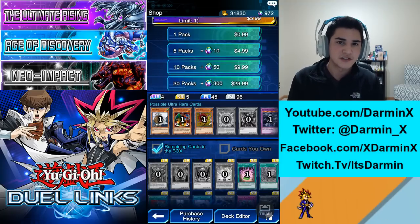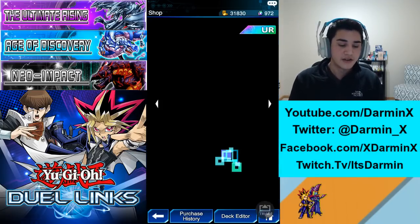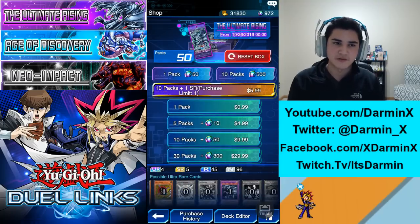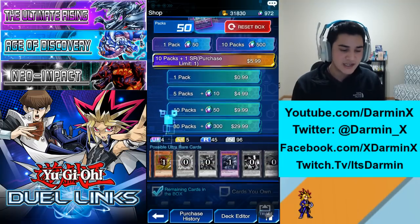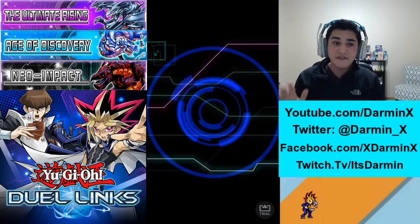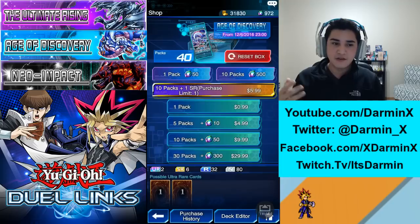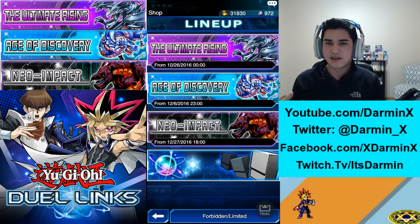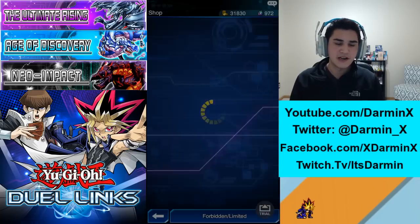In other gacha games you could spend thousands of dollars and may never get the card you want. In this one it's a little different, and I love it — it's why I haven't spent a single dime. Let's say you want Blue Eyes Ultimate Dragon. This pack normally starts with 200 packs. I've blown through 150 of them but I'm guaranteed to get it within those 50 remaining packs. That's something so different I haven't seen in a gacha game. And even if I wanted another one I can reset the box and try all over again. Neo Impact I got the three cards I wanted — the kaiser seahorse so I can summon Blue Eyes White Dragon with just one monster, and barrel dragon.